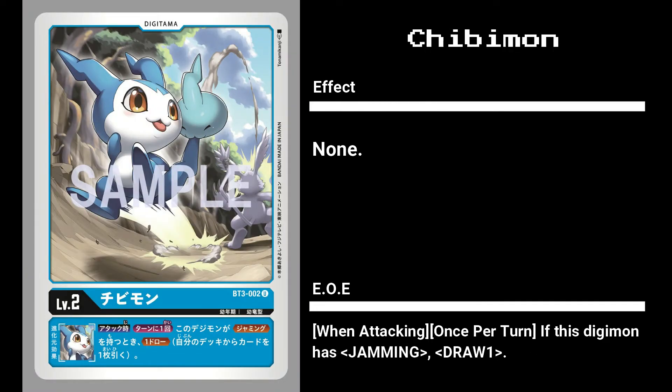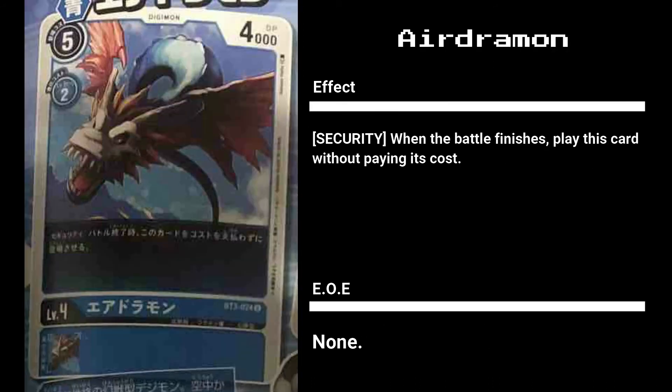For blue, we have yet another Chibimon with a similar effect, except instead of gaining 1,000 DP when it becomes active, it's a draw one when you have Jamming - a much easier requirement, especially with the blue cards in Set 3. A great option depending on your deck, but Booster Set 1 Upamon is the better choice. This is a great budget substitute since Upamon is slightly expensive.